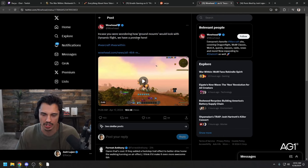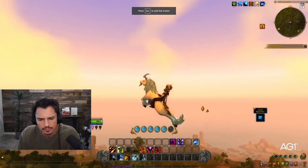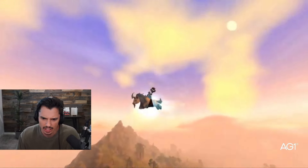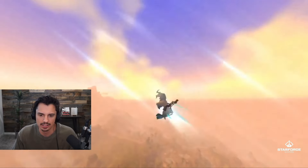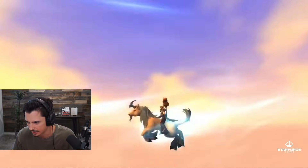In case you're wondering how ground mounts work with dynamic flight — oh yeah, let's take a look. That looks fine. I mean, a flying horse looks weird anyway, but it looks as good as it could. I don't know, that doesn't make me upset by any means.